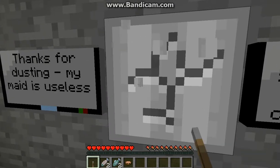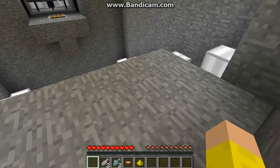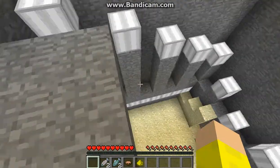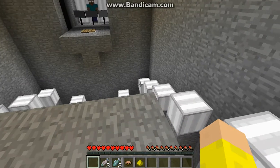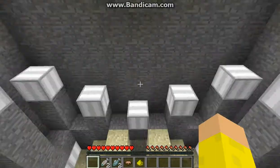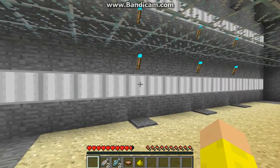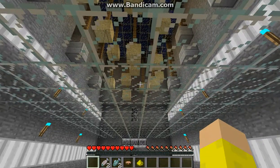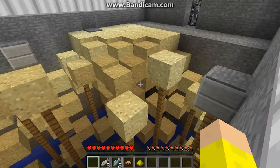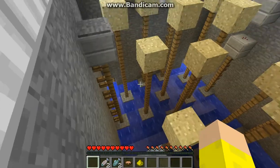Oh, you can't place those things on glowstone, so let's do that. Whoa! Hey — oh, that creeped me out. There's no blocks here. How do I get over there? YAH! Ow! Whatever. Welcome to my cozy little fortress. Oh jeez, more parkour. Of course. I don't like parkour.